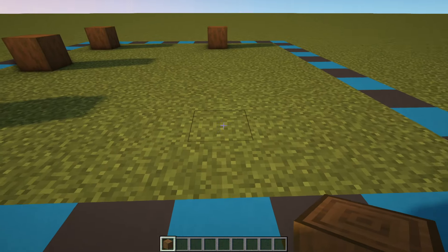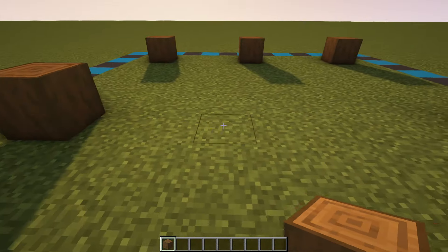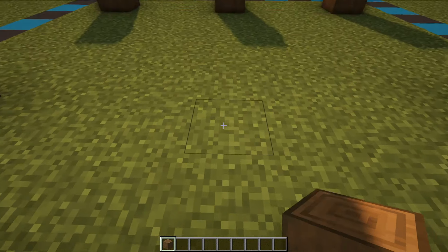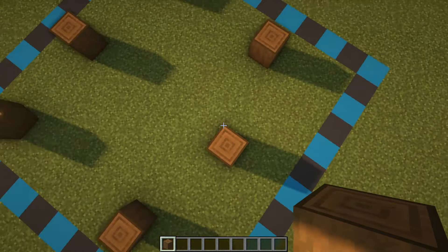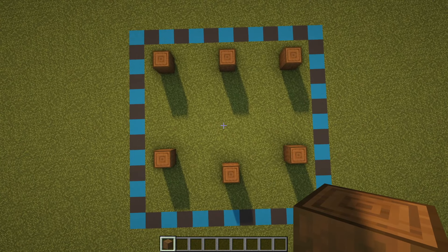We'll do the same around this side too, and then we're going to come in and line ourselves up with the middle block, but instead of being in line with these we're actually going to come over ever so slightly outwards, so your pillars should be looking like this.